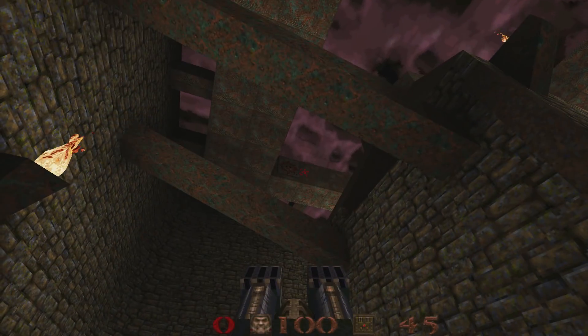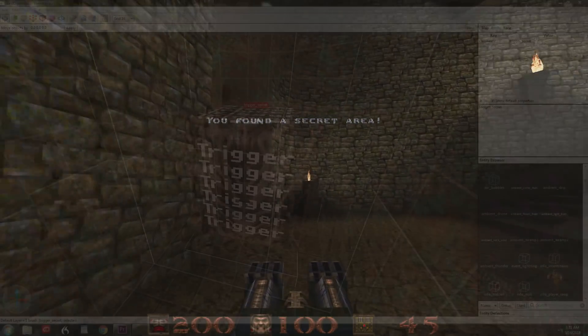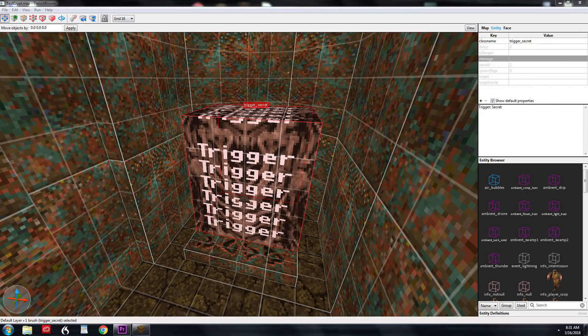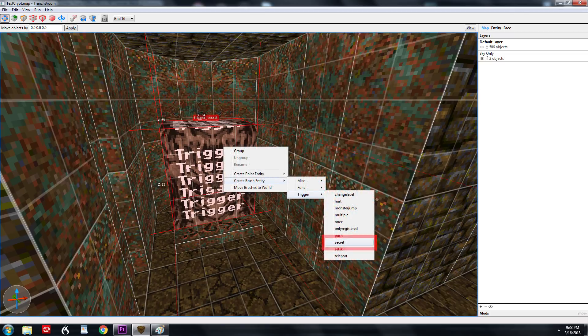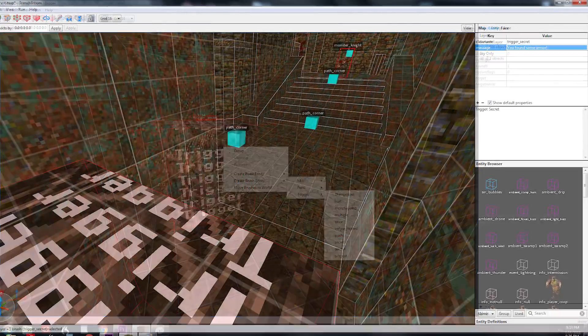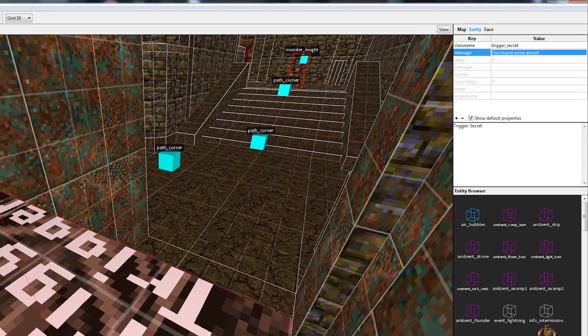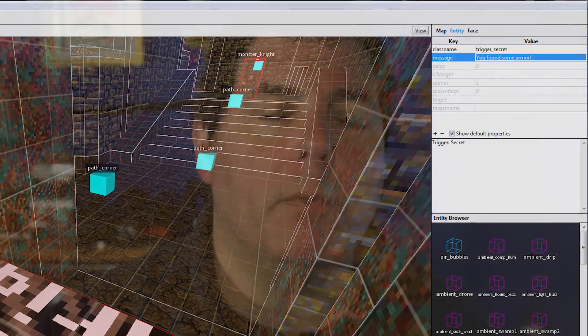One thing I didn't record was the secret that triggers when you get the red armor after the secret door opens. It's really simple to make a secret — a secret can be an area or an entity or whatever. You basically just put a brush with a trigger texture on it, right-click, create brush entity, trigger, trigger_secret. The default values are fine most of the time, but if you want a custom message you can add whatever you want — 'You found the ammo,' 'You found the weapon,' 'Good job' — whatever you want to say goes in that message field. Keep your message short because it's only on screen for a couple seconds.